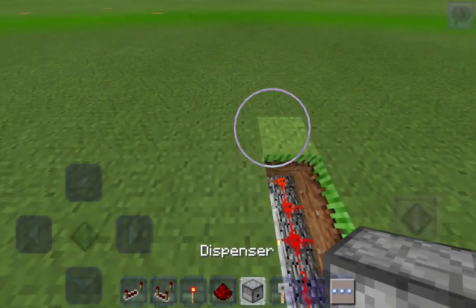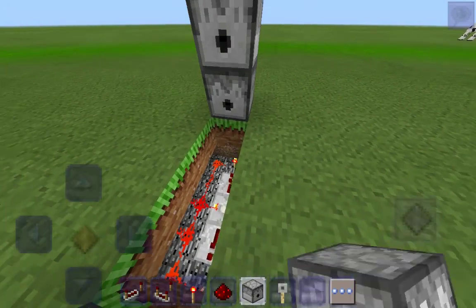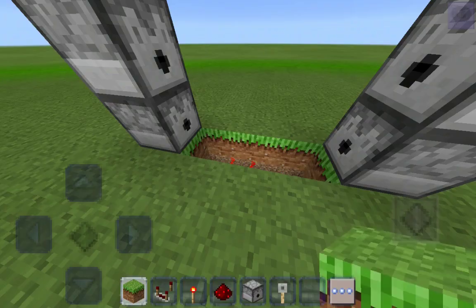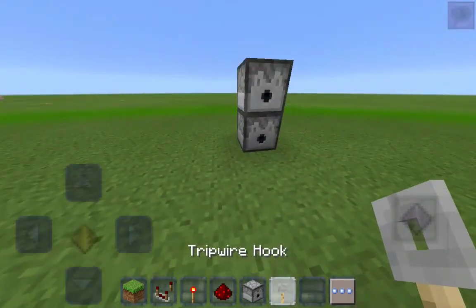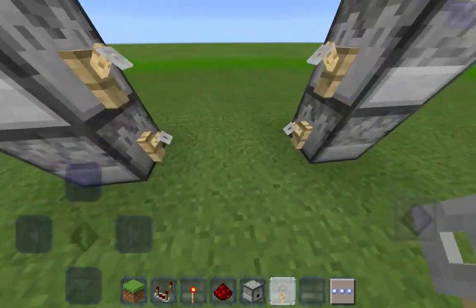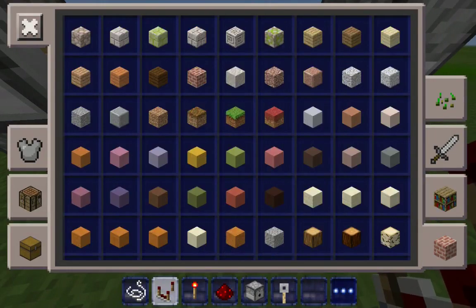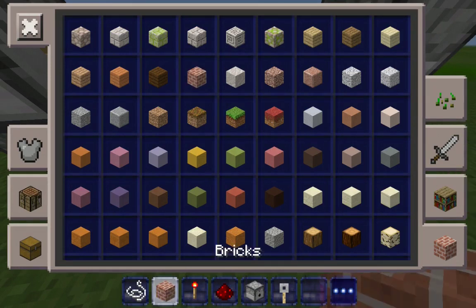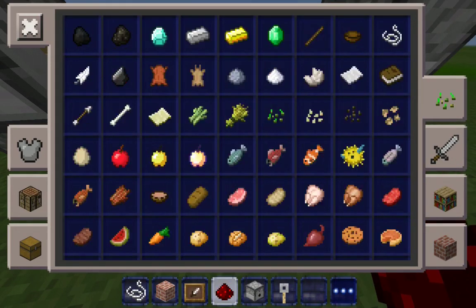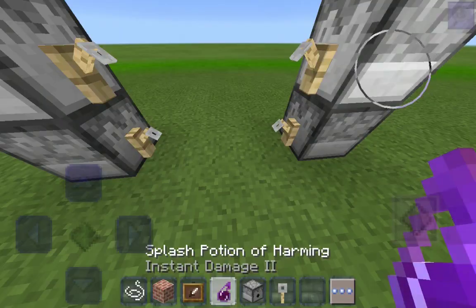Now we're going to get up here and put in two dispensers on top of each other just like that. We're also going to grab some grass just to cover this up, grab some tripwire hooks, put them on each side just like that. Next up we're going to grab some string, a block of your choice, an item frame, and some potions of harming - let's grab two.